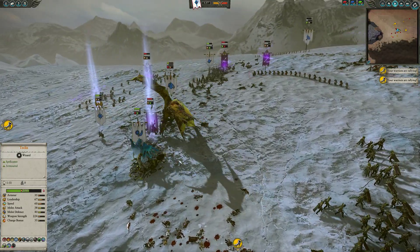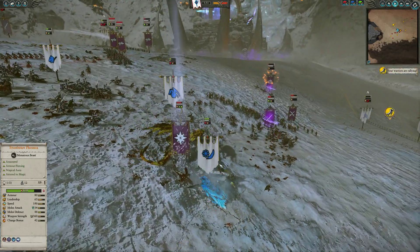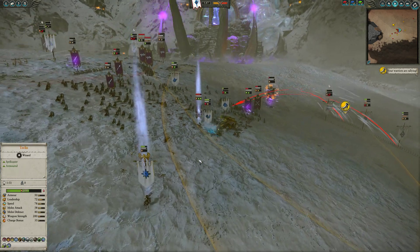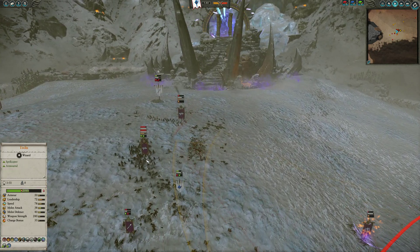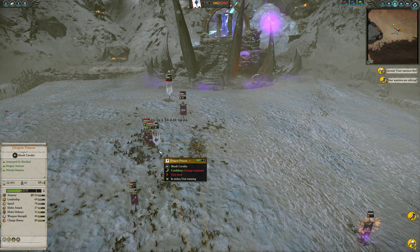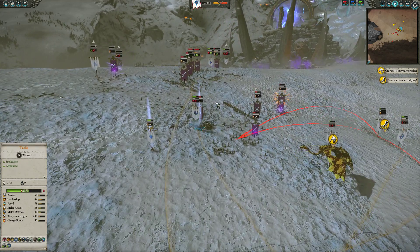However, he does overextend with Malekith over here, and his Death Hag. I am able to take down the Death Hag finally, and now I've got this Moondragon and Frostheart Phoenix going after Malekith over here. I'm going to pull the Moondragon back because I see his Shades are coming into range, and I'm just charging these Dragon Princes through. I really got to get on these guys in melee so that they will stop firing. If they're firing, I have no chance — the Dark Elf missiles are just so strong, it's ridiculous.